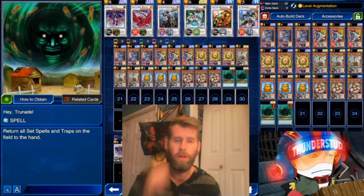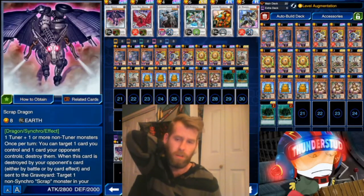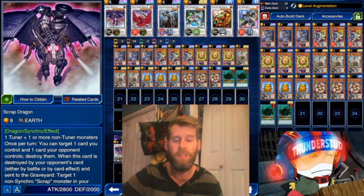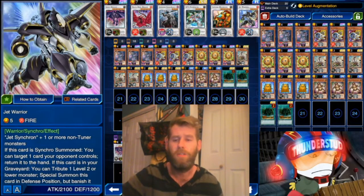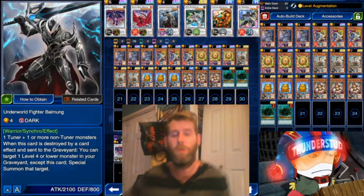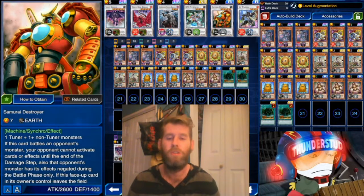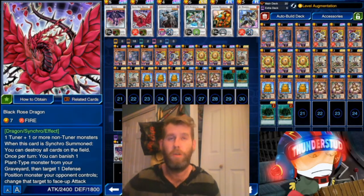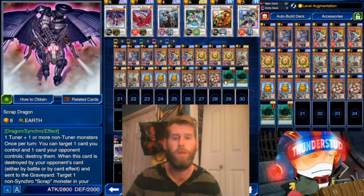What kind of synchros are we using? We have level four, five, six, seven, seven, eight — the best synchros we can fill in. I already went over Jet Warrior. We also have Underworld Fighter Balmonk — he's level four, 2100 attack, and when he's destroyed by card effect you can special summon a level four or lower monster. Saiba Behemoth is a great out. Black Rose is great for field wipes. And of course we have Scrap Dragon — it's probably the best synchro right now, very, very strong.